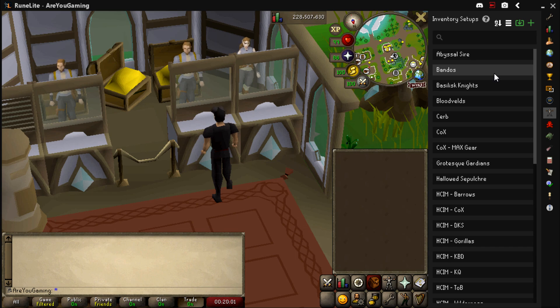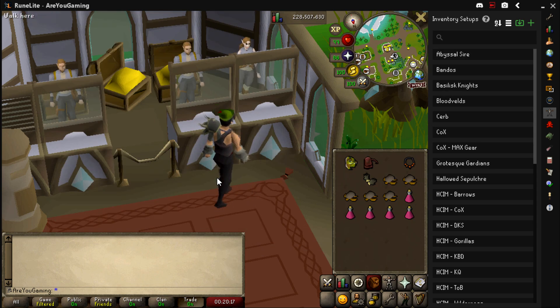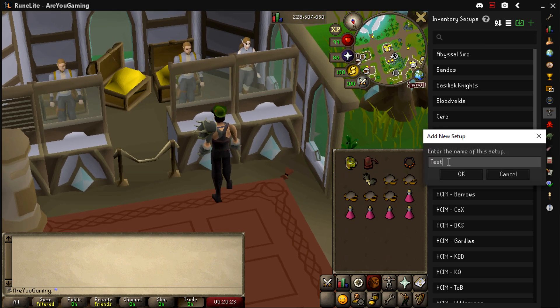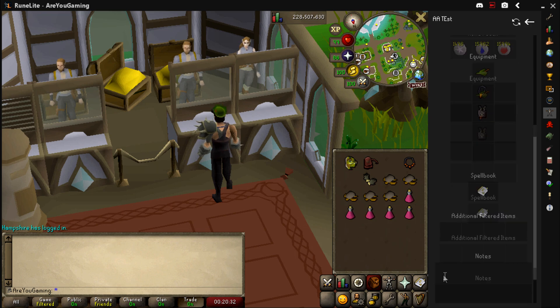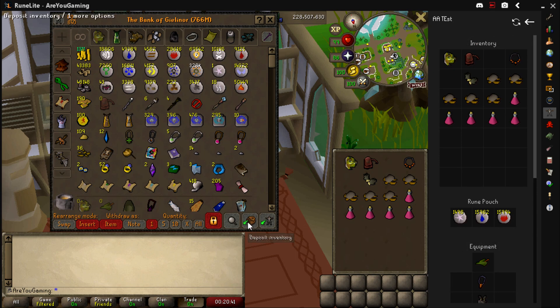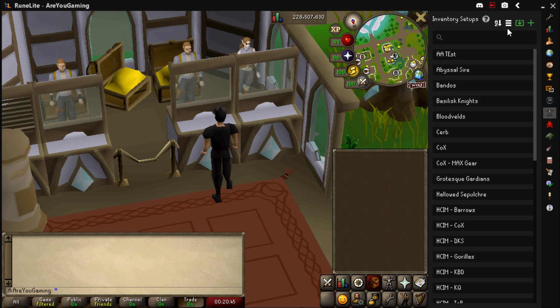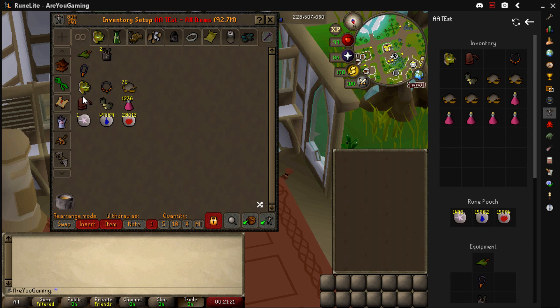Click the character icon and you'll see any existing Inventory Setups — yours will be completely blank at first. To add a new setup, just get everything you need in your inventory and worn gear, click the plus icon, and it'll add a new inventory setup. You can name it, add notes, and it remembers which spellbook you're on. A really cool feature is you can click the filter icon and then open the bank and click 'View Setup' — it shows exactly where everything is in your bank, which is a total game changer.